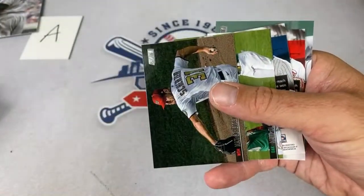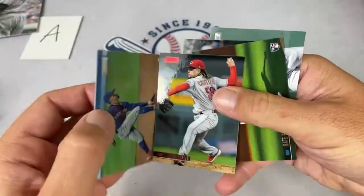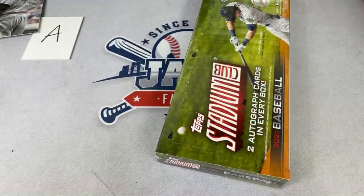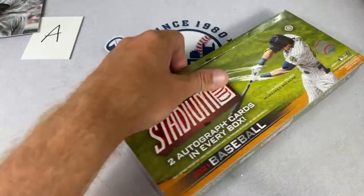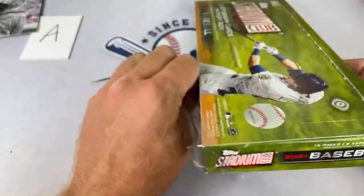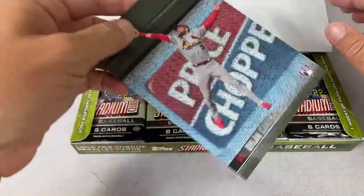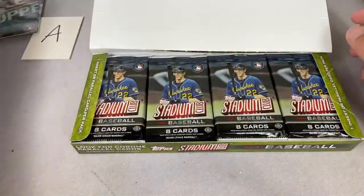Sleeving up some Jazz Chisholm cards. Luis Castillo and that's it for that box — four more boxes left for this round. I'm thinking you might be able to start finding some Stadium Club blasters this week — haven't found any around here yet, maybe you've had better luck. Jason asks if Akil Baddoo is in these boxes yet — we haven't seen any Akil Baddoo. What's up with that?